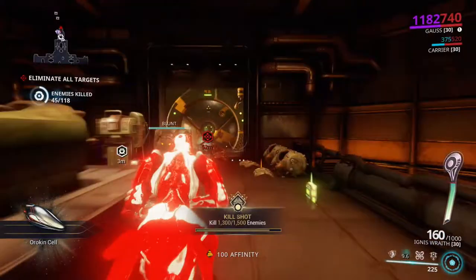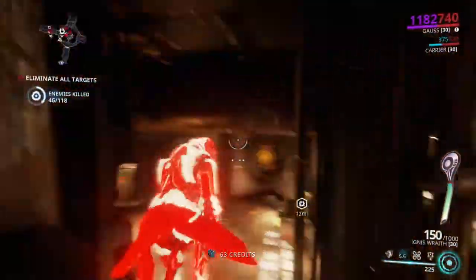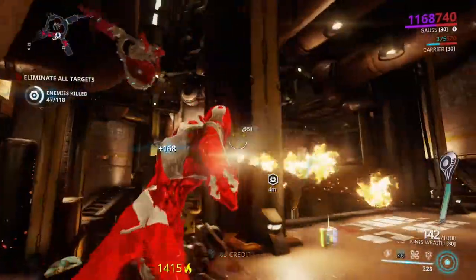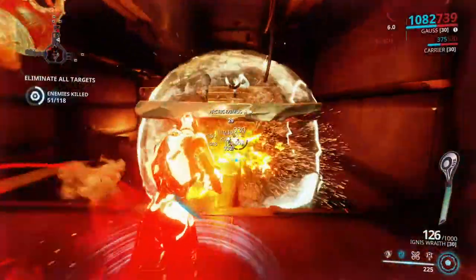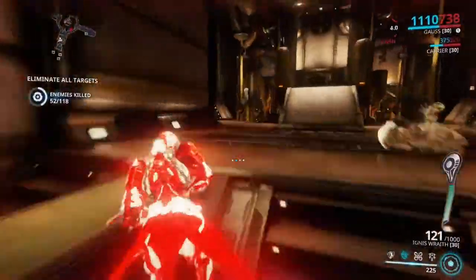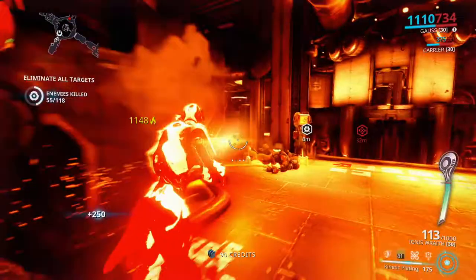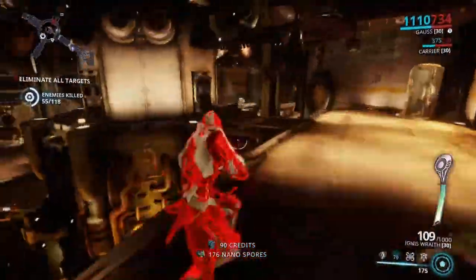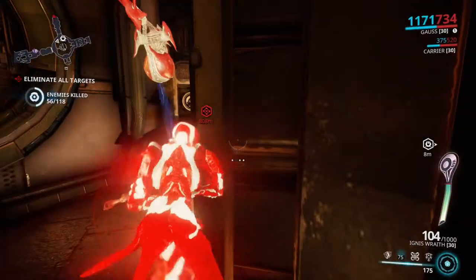Now that we have seen what Gauss can do, let's take him out into the live environment. Gauss is absolutely a must-have for exterminate missions. His speed and survivability make him a no-brainer. There is nothing better than flying through these missions at full speed destroying everything in your path. Also, because Gauss's Kinetic Plating can prevent status effects, you can simply run through Grineer door security without worrying about having your energy siphoned away or being knocked down or staggered — he just keeps on going no matter what.